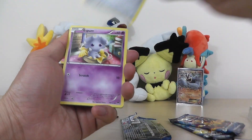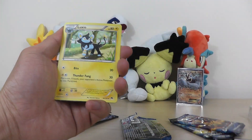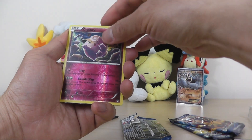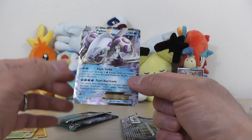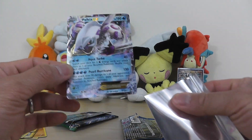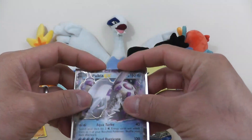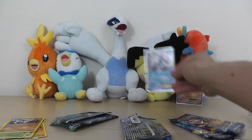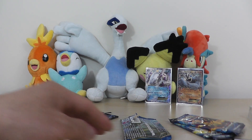Let's see if there's anything here in Breakpoint. We got something — Palkia EX! I don't have this one, so that is exciting. It's number 31 out of 122, so he's not one of the super full art ones, but at least we got something. I got two EXs already, so this is a good tin. We did all right with this one.